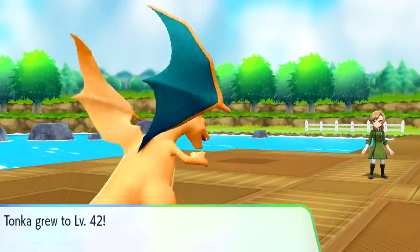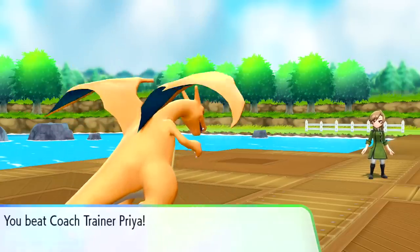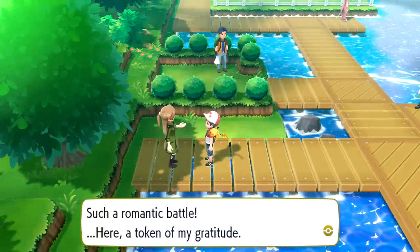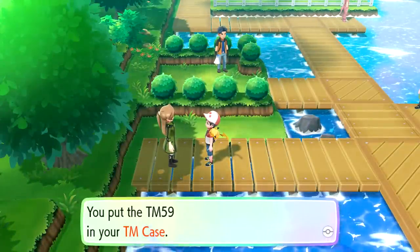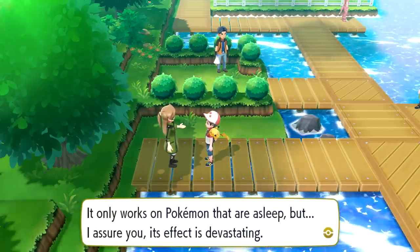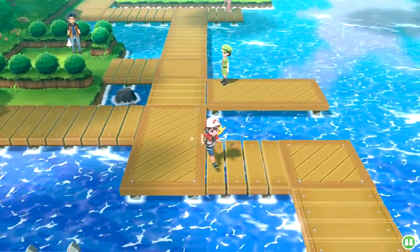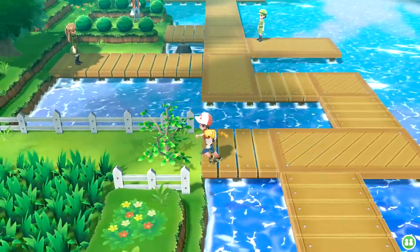Level 42 for Tonka - awesome to see. Eve grew to level 45. We defeated Coach Trainer Priya - $3,900 for winning, very cool! Such a romantic battle here. A token of my gratitude - TM59 Dream Eater. It only works on Pokemon that are asleep, but its effect is devastating. So if you have that with like a Jigglypuff, you can make them fall asleep and then use that move and really tear them up.